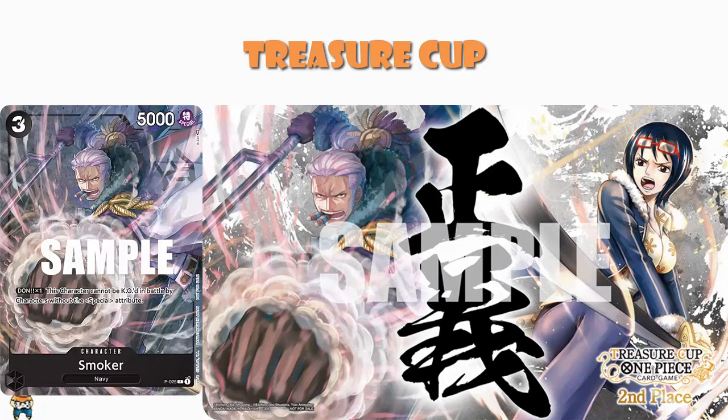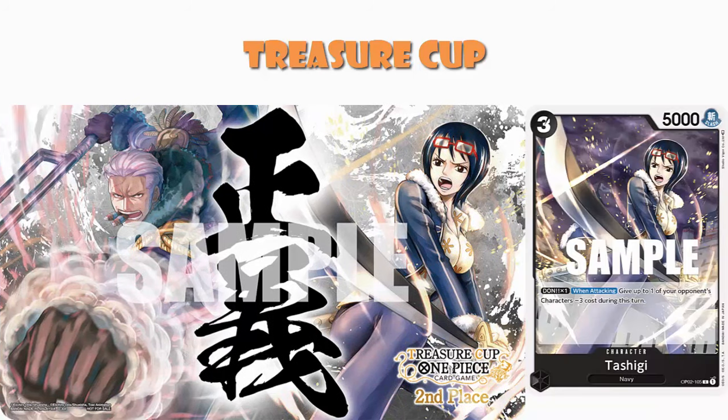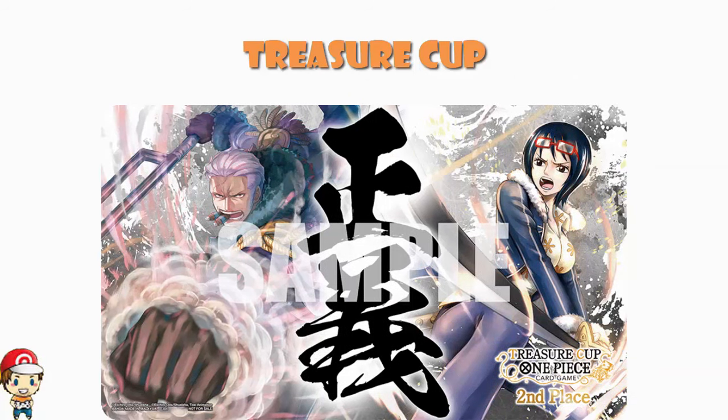The Smoker artwork is actually the pre-release promo artwork, which is nice. The Tashigi artwork is from OP02. I'm a little sad I'll never own this because it would be my favorite One Piece playmat, but I'm just going to be happy that it exists. Smoker and Tashigi getting a playmat — that's extremely cool.